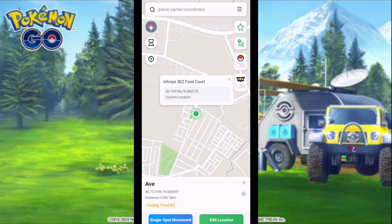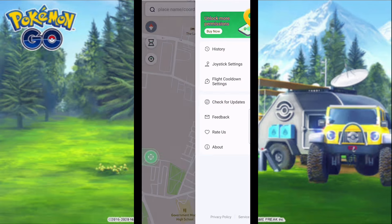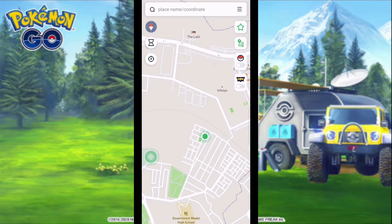After downloading, you get this type of interface. Then login in your Pogoskill app and you can search your location where you want to teleport.